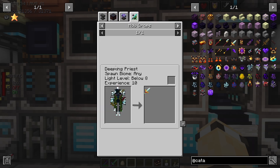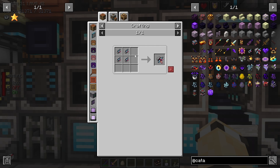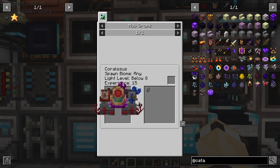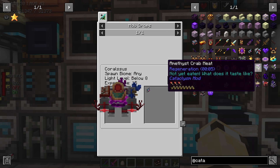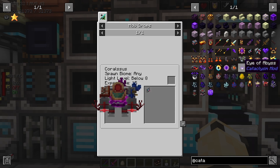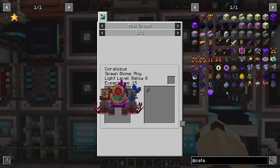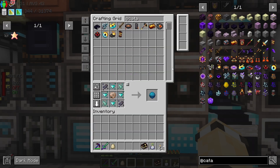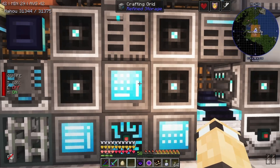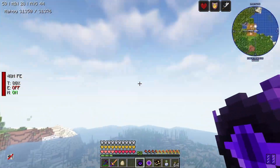How do we get this? That comes from the Deepling Priest. I don't think I've seen one of those - I'll have to go find that. And then this one comes from... look at that one. Colossus. Amazing. Which one do you reckon that one is? Eye of the Abyss? There must be... Bucket of Baby Leviathan. Brilliant. One of these must get us over there, right? So I don't think we've got this one yet, so we'll take that one. And what was the other eye? Eye of the Abyss. I wonder if we could just get our structure compass. Cataclysm - Sunken City. 4,000 blocks away. Are you kidding me? Okay, we're going to have to go in that direction.